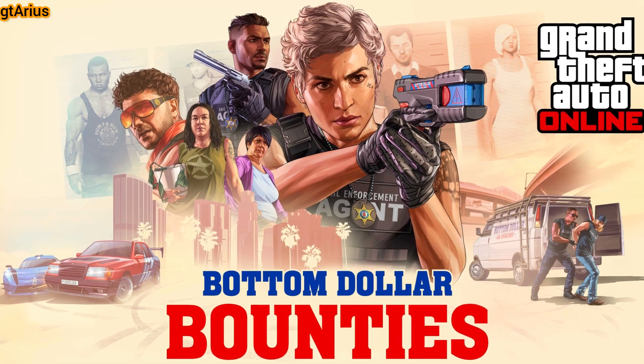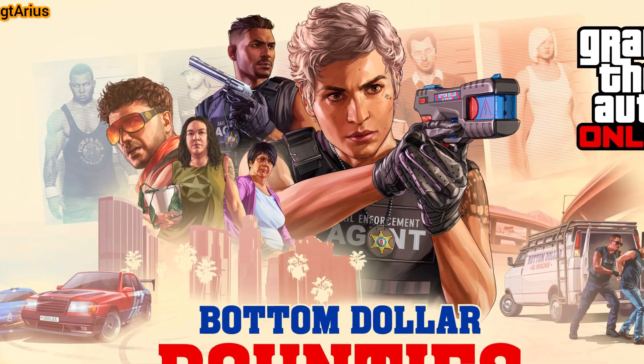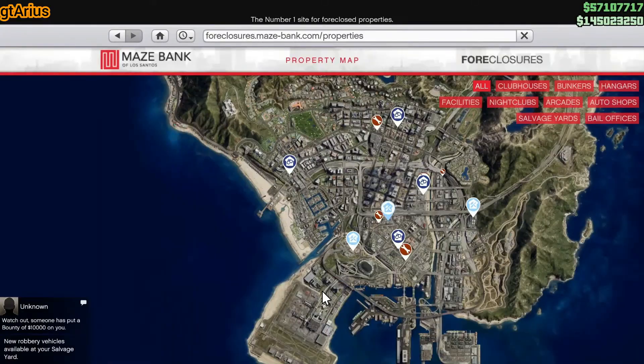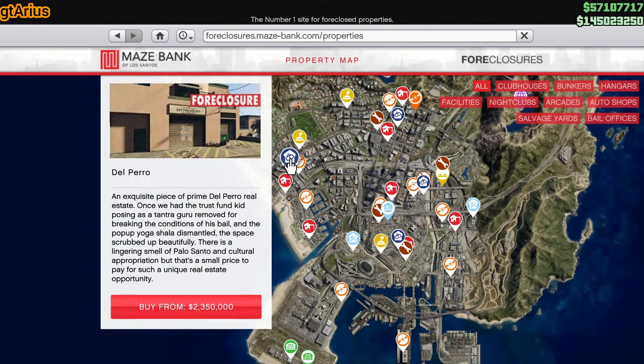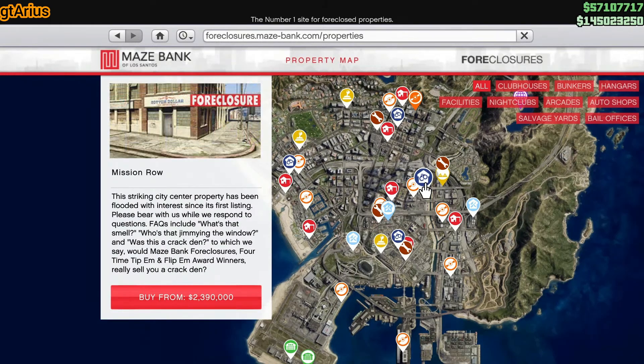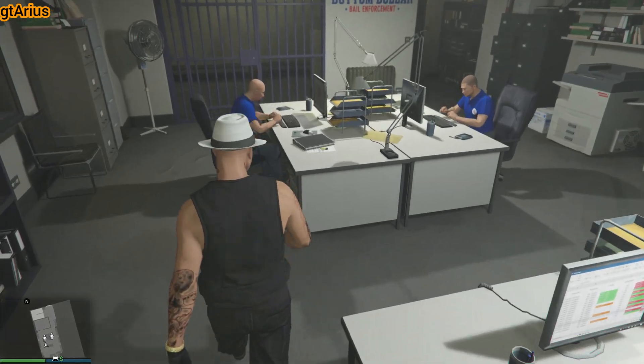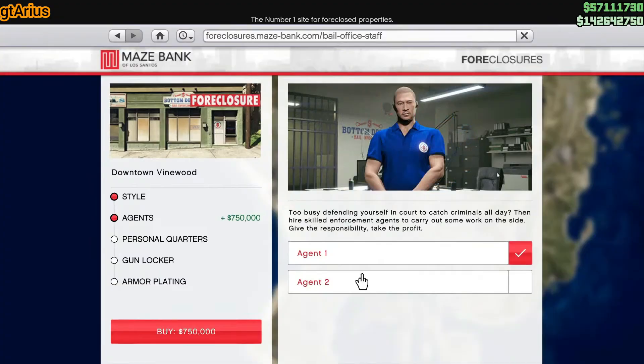In the latest DLC, Bottom Dollar Bounties, you start by purchasing a bail office. Although there are five locations available, the cheapest one in Polito Bay is less desirable due to its remote location. Each office comes with agents that cost $750,000 each.